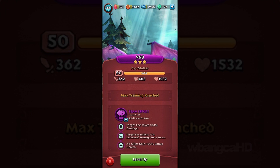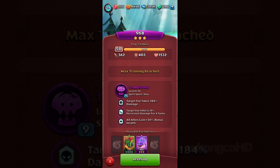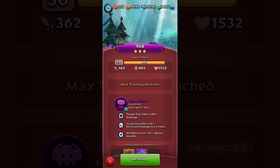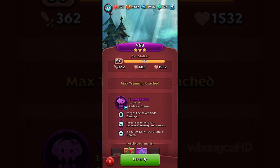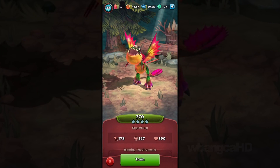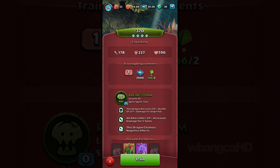This one is fully grown and actually maxed out. I think it's better for now — not just because it's maxed out, but because it has a skill I really like: all allies gain 20 bonus health, which is like a shield. That's really cool. This other one has 'dragon recovers 50 health,' so it only heals itself.